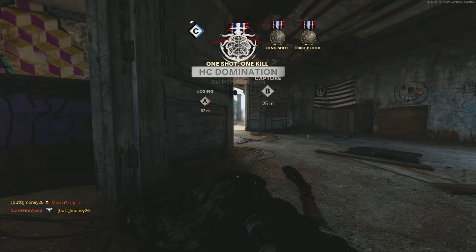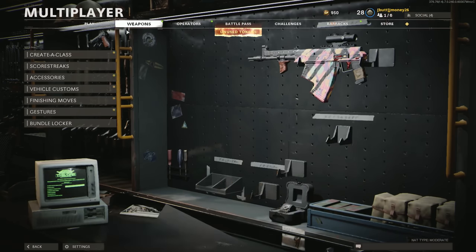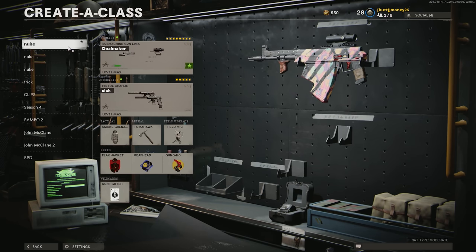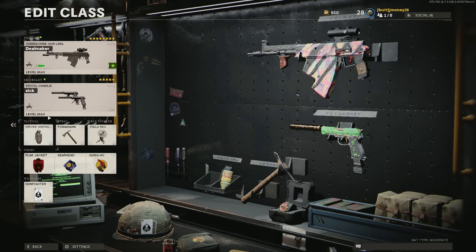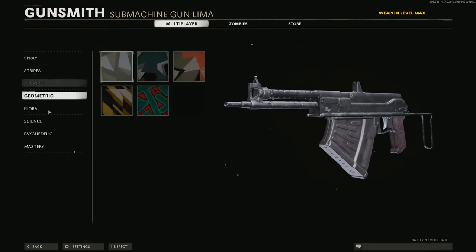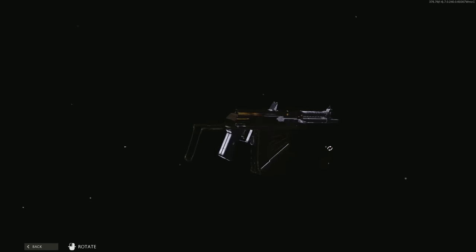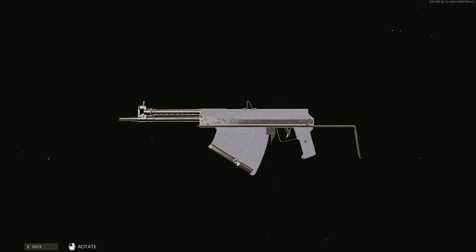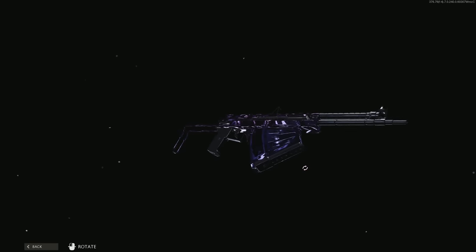There we go, that's gold baby — go ahead and show it. All right, as you saw in that last clip we did end up getting the dark matter, let's go ahead and check out what it looks like. Let's switch this over to the default version. This is gold — very nice, covers a whole lot of the weapon, even down the mag, looks pretty sick. Here is diamond — gotta love diamond, the coverage on it is always great. And DM Ultra looks pretty sick on it as well.